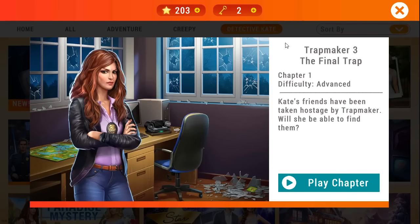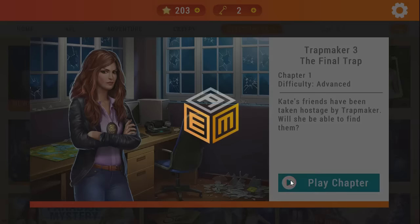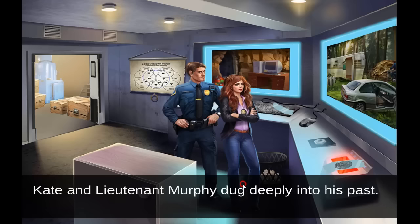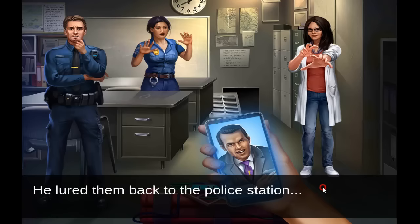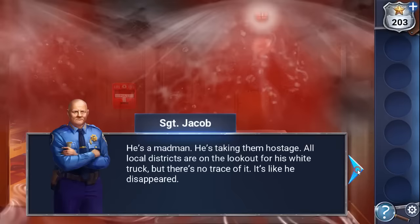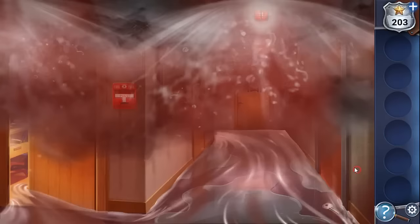We are playing Adventure Escape Mysteries: Trap Maker 3, Chapter 1. The story of Trap Maker continues — once again he slipped away and has taken hostages. We are continuing to chase him and solve puzzles. The police station is flooded and full of smoke, and our first task is to get rid of the smoke and turn off the sprinklers.